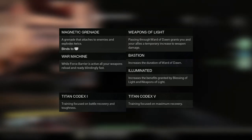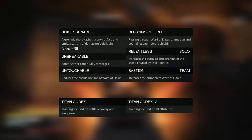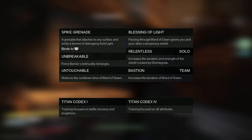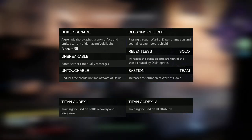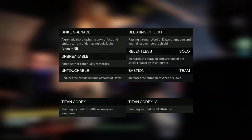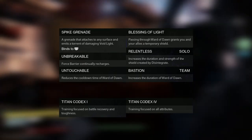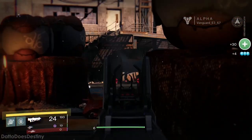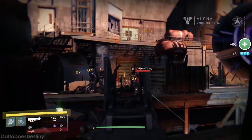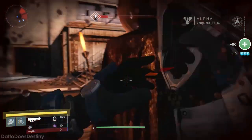If defense is more your thing, try Spike Grenade for zoning out enemies, your choice of jump, Blessing of Light, Unbreakable, Titan Codex 1 and 4, Bastion for team defense or Relentless for solo defense, and Untouchable. This build brings powerful shielding to your team and yourself. The reason I've decided to stay away from the chance-for-Orbs-of-Light skills is because I'd rather have guaranteed conditions and we don't know the percent chance of those orbs generating.